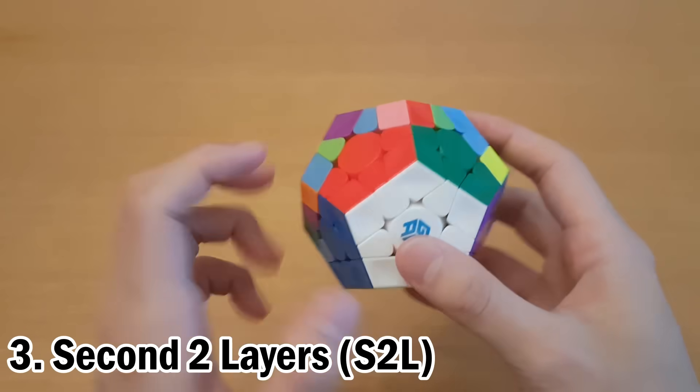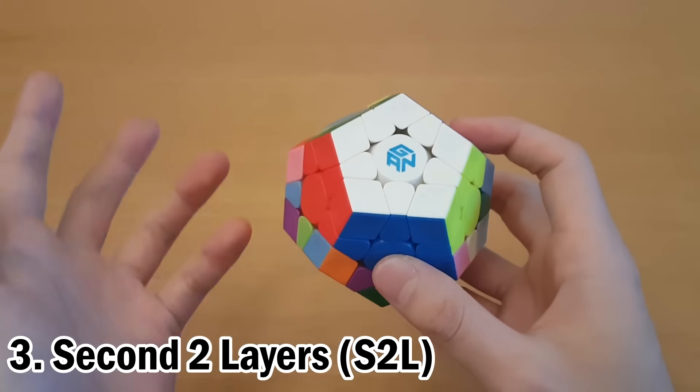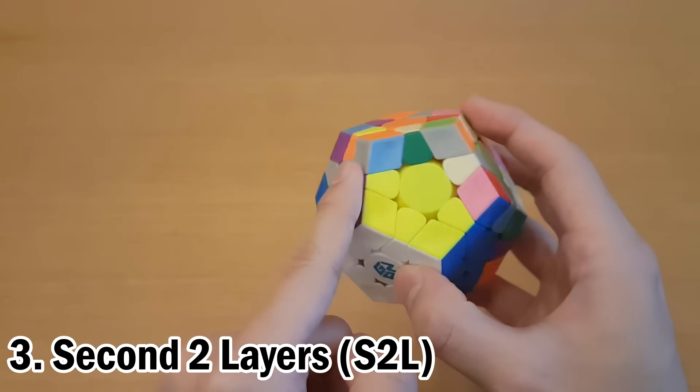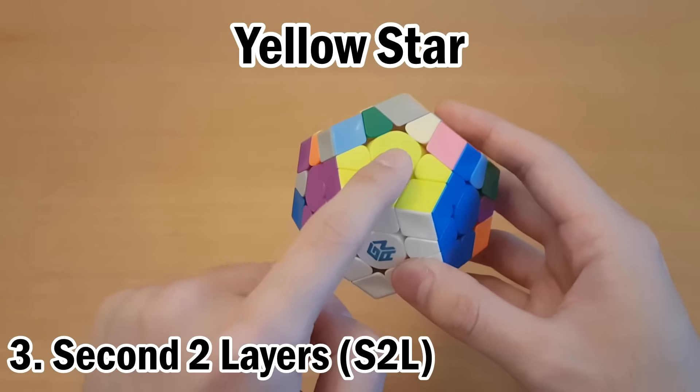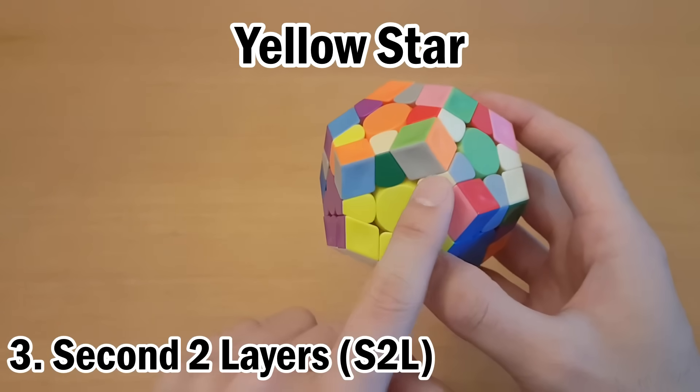Once you've finished the first two layers, we're gonna go on to what's called the second two layers. So instead of using the white cross or star, we will be using a star for each of these colors on the side. I like to start with yellow — just make sure you don't break any of the first two layers you've already made as you make the yellow star.